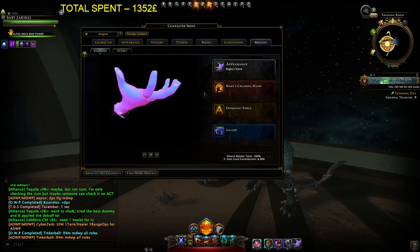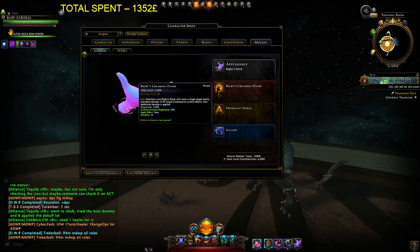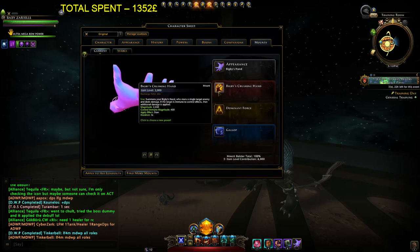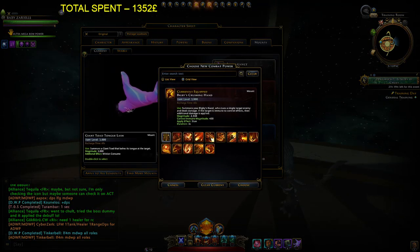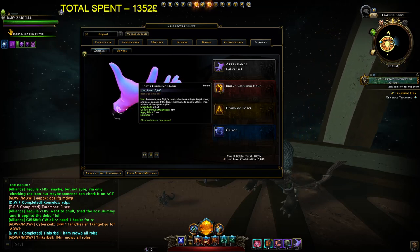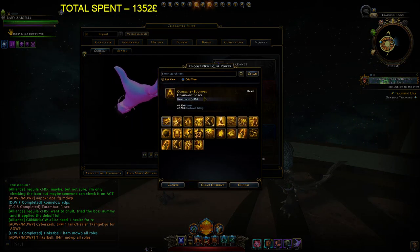For mount power I'm using Bigsby's Hand because I don't have Wicked Lich. The reason is that your physical damage bonus slightly increases Bigsby's mount damage. Toad power counts as magical damage, so Bigsby's Hand is basically the same but a little bit better than Toad. Dominant Force — if I don't need power I can go for Ferocity or another mount power for more stats.